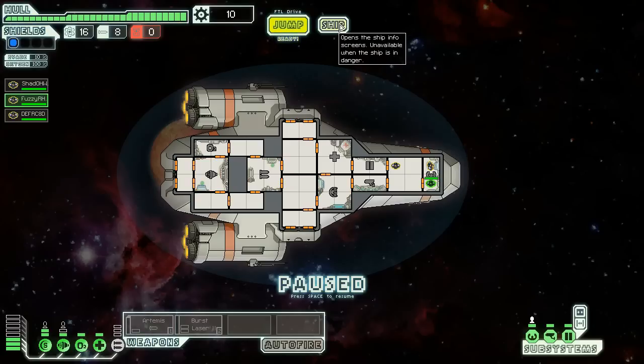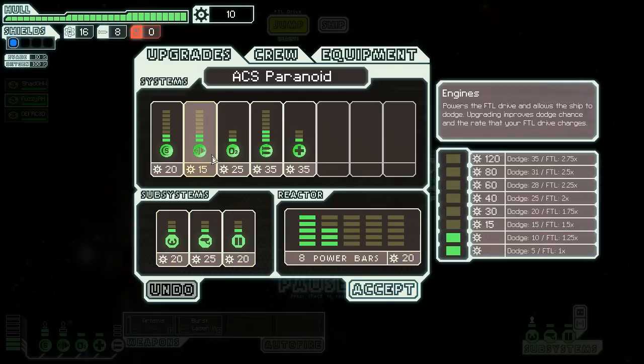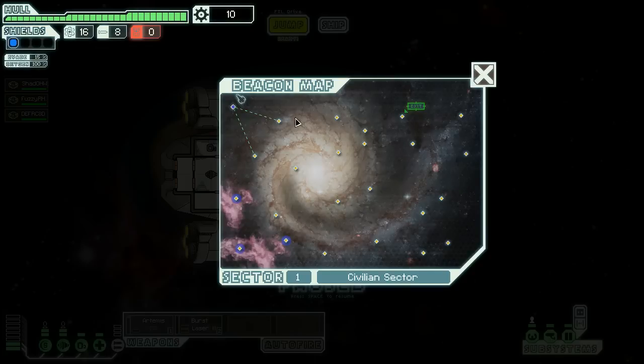Let's just check our ship systems — nothing we can upgrade for the moment, but we are fairly sorted here. What power can we actually apply? Let's fully charge the engines and prepare a jump. We can jump — we want to get over to there, so let's jump to this system.